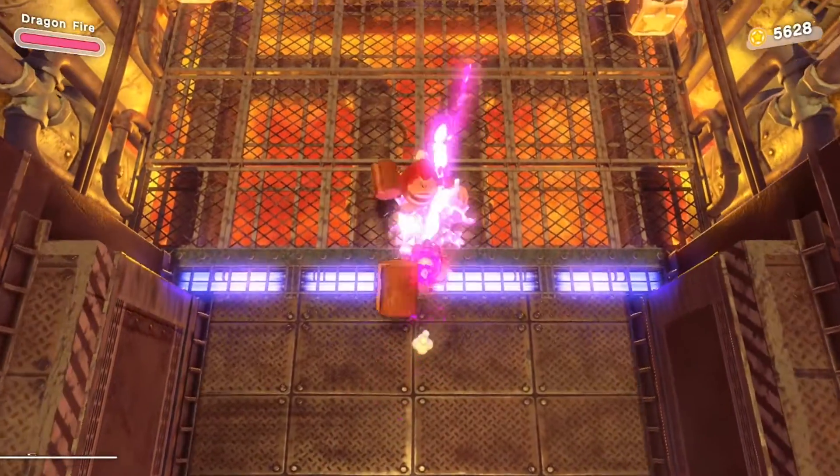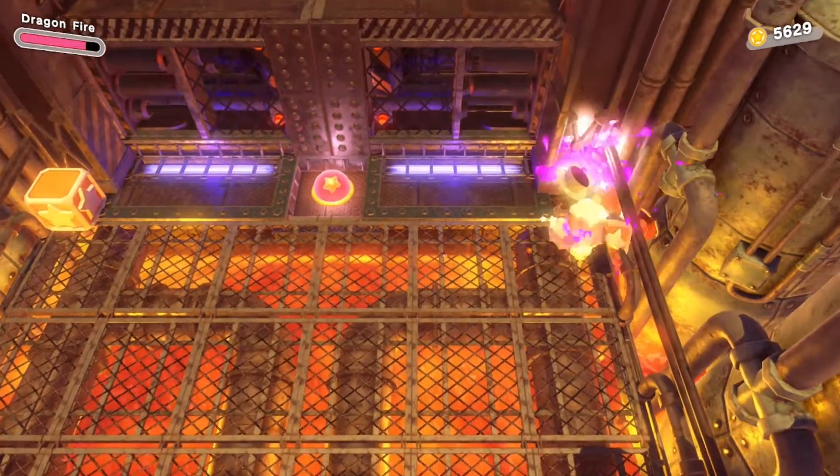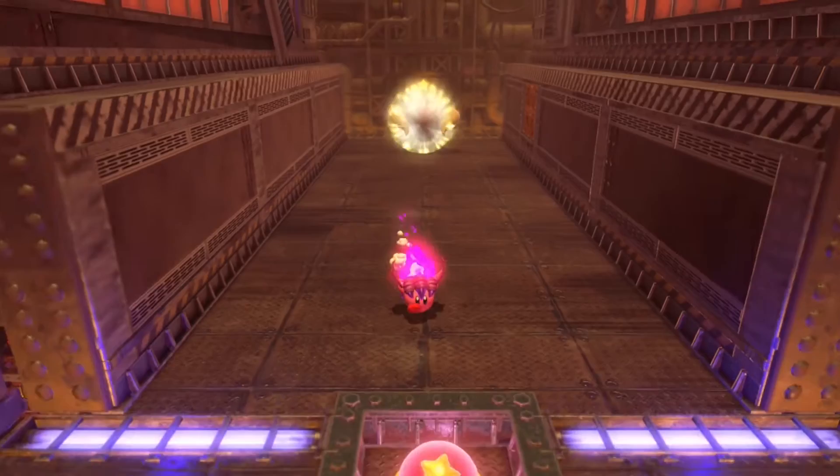What's up guys, welcome to the channel, it's Dusty, one half of Radiant Gaming. Let's 100% Burning Churning Power Plant in Kirby and the Forgotten Land. After you get out of the area that crushes you, go to the top right and right behind a Wolfwrath is a cup of coffee. This is your first of three cups of coffee. After you get this coffee, hit the switch.